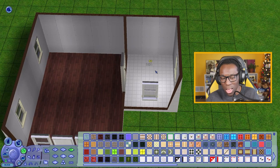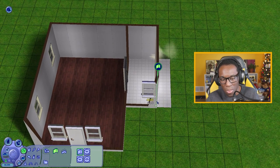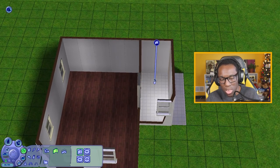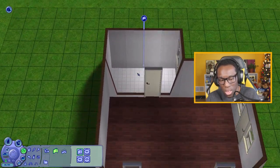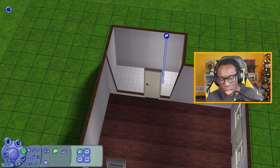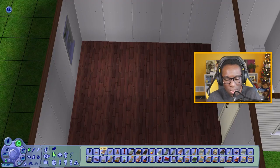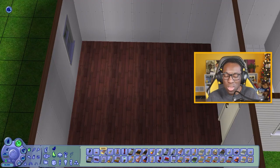I could take part of this out and get some money back by making it a shower-tub combo, then put the toilet here and a sink right here to make it a bit smaller. For the bed, the cheap one is 300 simoleons but it looks very tacky and I don't like the style.